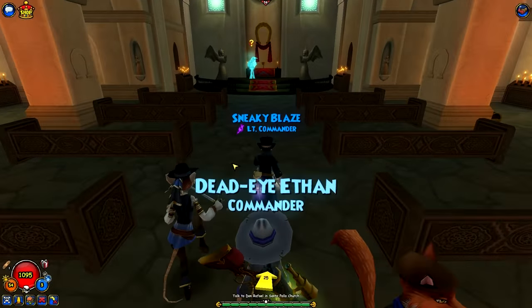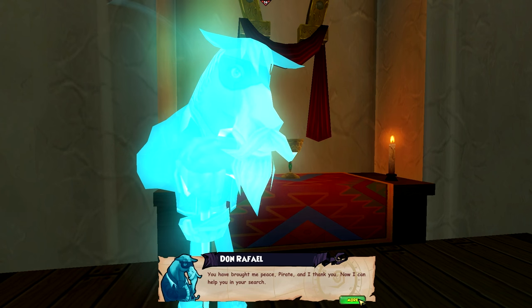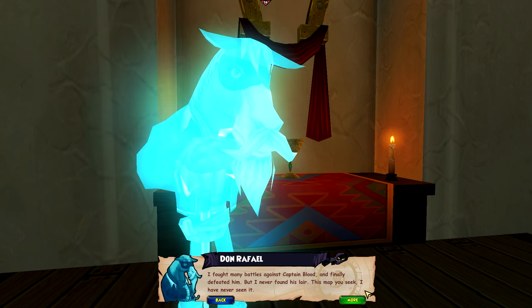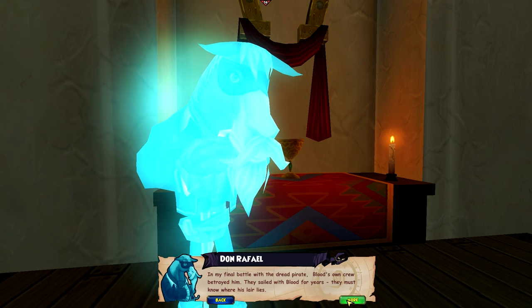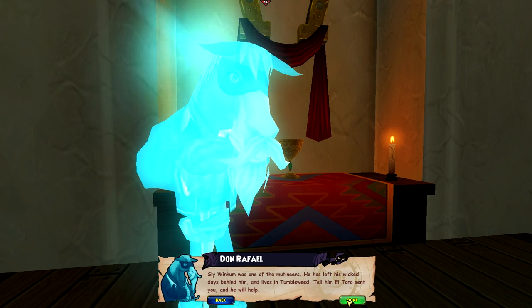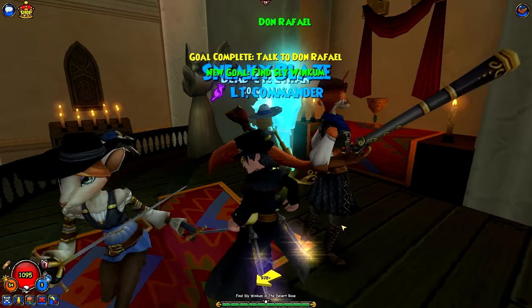Now we're going to pray, Nate. Is he a ghost? The ghost has come back to meet us. You have brought me peace, pirate, and I thank you. Now I can help you in your search. I fought many battles against Captain Blood, and finally defeated him, but I never found his lair. This map you seek? I have never seen it. In my final battle with the dread pirate, Blood's own crew betrayed him. They sailed with Blood for years — they must know where his lair lies. Sly Winkum was one of the mutineers. He has left his wicked days behind him and lives in Tumbleweed. Tell him El Toro sent you, and he will help.